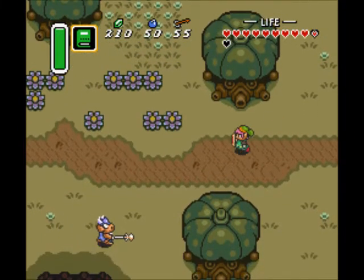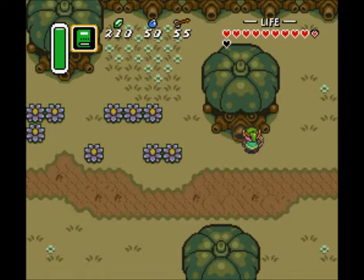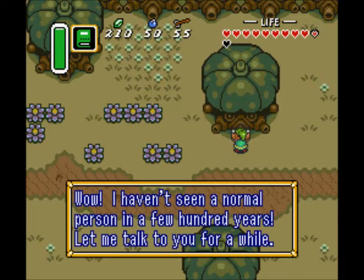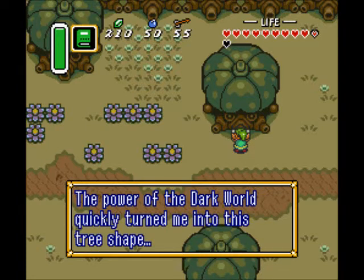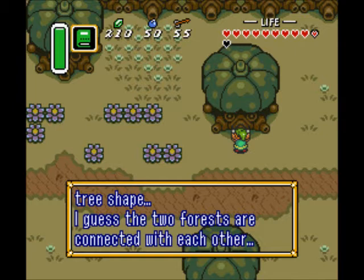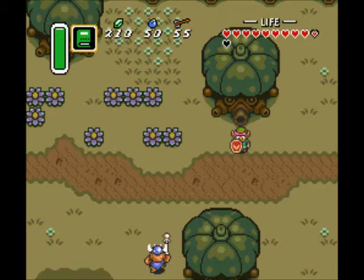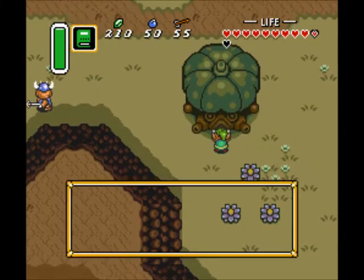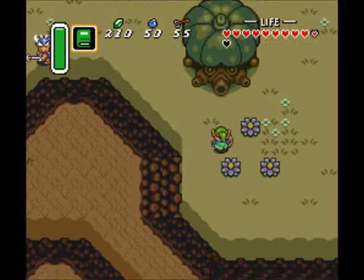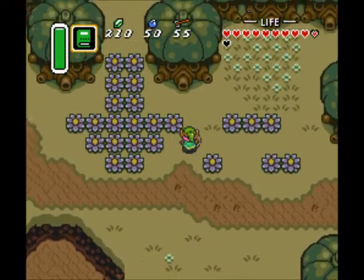If you go up to this tree, you notice that its eyes are kind of following me. If you walk up to it - whoa! It spat out a bomb. But after it did that, you can actually talk to it. It says it used to live in the Lost Woods until it wandered into a magic transporter. So that's basically a clue that says there's a way into the Dark World around the Lost Woods. Not all of the trees are friendly though - this guy has eyes and he's spitting too, but you talk to him and he's just all irritable.